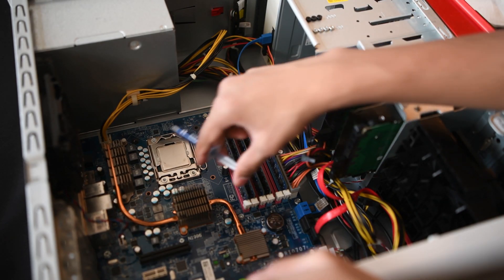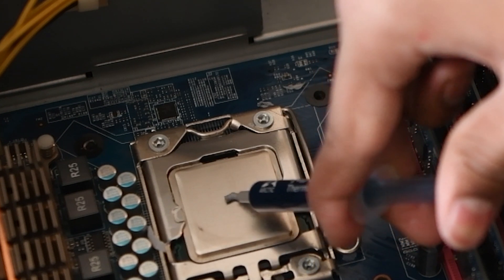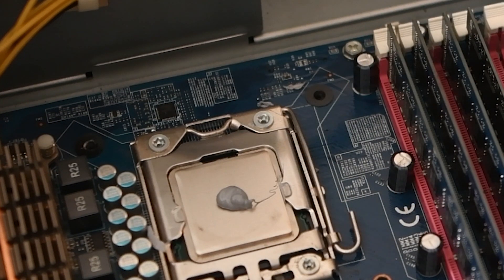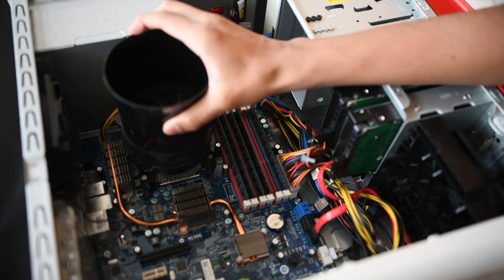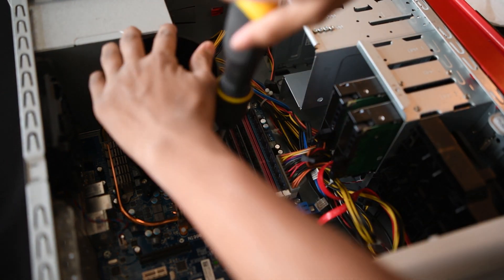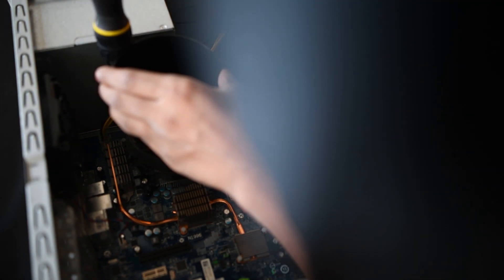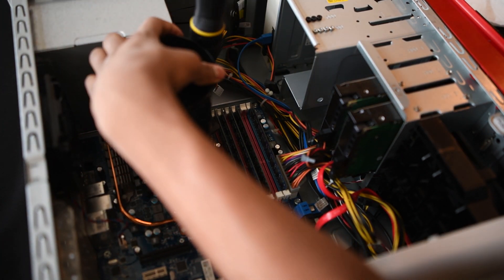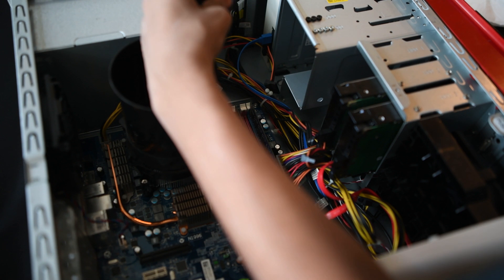Put the CPU back in the socket. There are many ways to apply thermal paste; the most common is the pea dot method — place a glob about the size of a pea in the middle of the CPU. Then reinstall the cooler, and when screwing it in, use an X pattern: screw one in, then the one diagonal to it, and so on. Once done, plug the cable back into the CPU fan header.